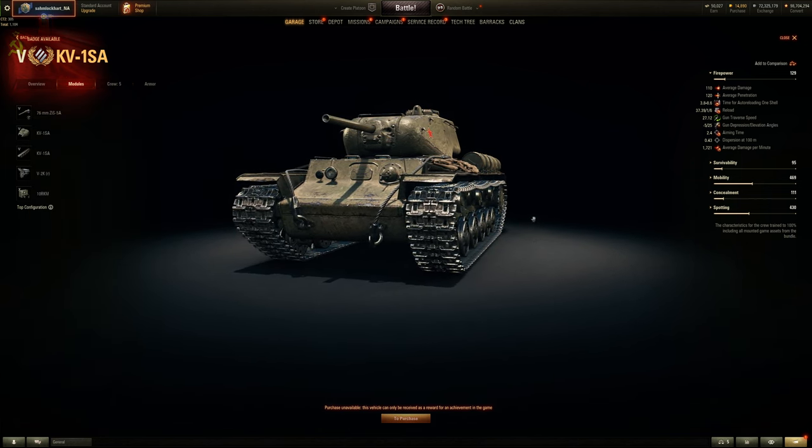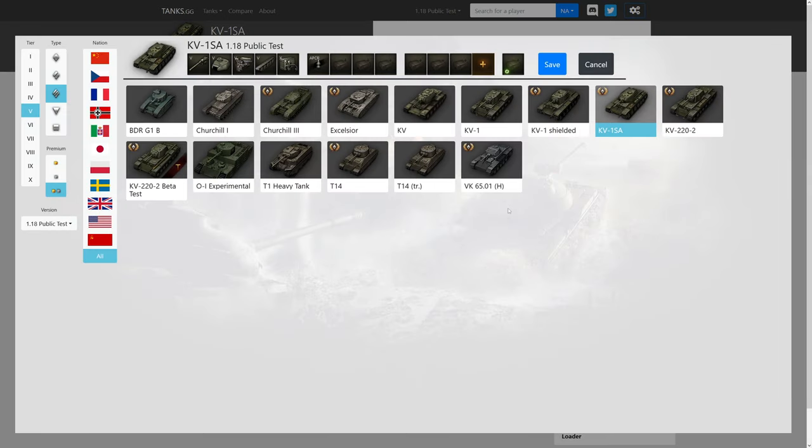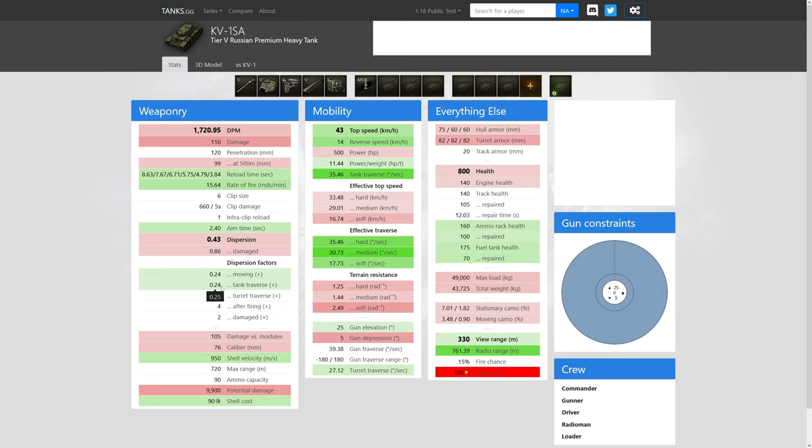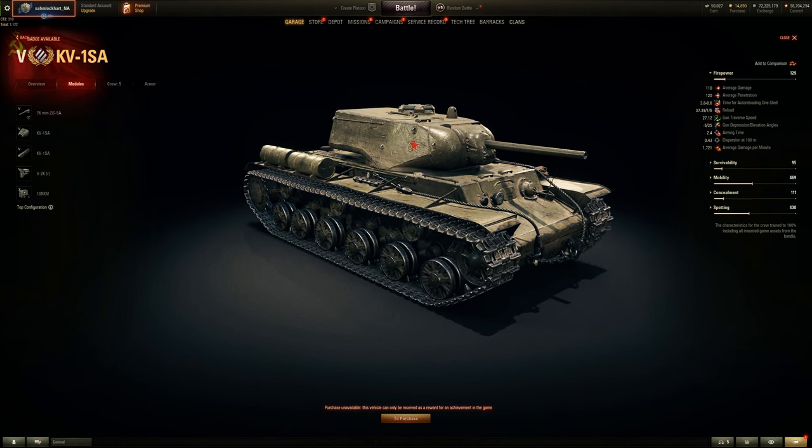DPM is 1700 — not that bad. Dispersion for traverse: 0.24 for moving and tank traverse, which is kind of bad, but comparing it with the KV1S it's a little better. Lower tiers usually don't have great accuracy while moving and traversing. Less DPM compared to the KV1 85mm, but you do have a faster shell because it's APCR, and better APCR gold shell with just better penetration. Spam all the gold shells!